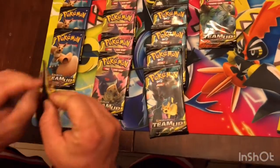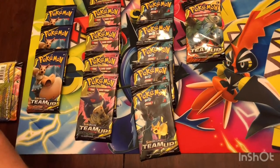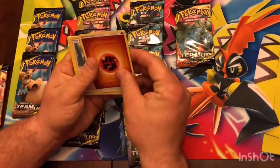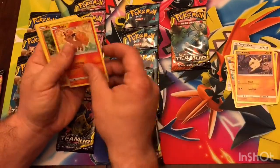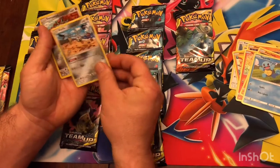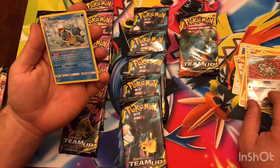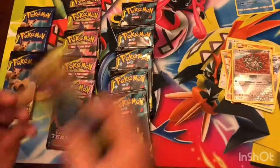First pack. We start this one off with a Physical energy. Kangaskhan, Cosmium, Hitmonchan, Mankey, Vulpix, Pancham, Squirtle, Clefki — low-key badass. Ferroseed, Blastoise, Powerful Squall: you may look at the top six cards of your deck and attach any number of Water energy you find there to your Pokemon in any way you like. That's nice — that's going to be good with the GX one. Really freaking good.